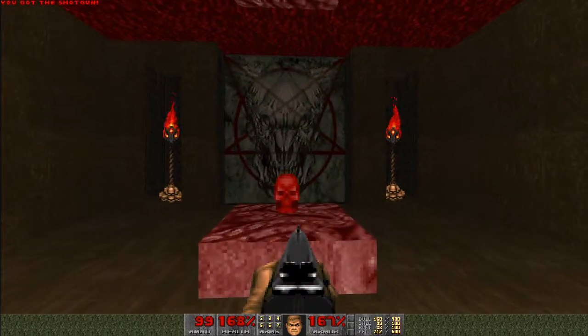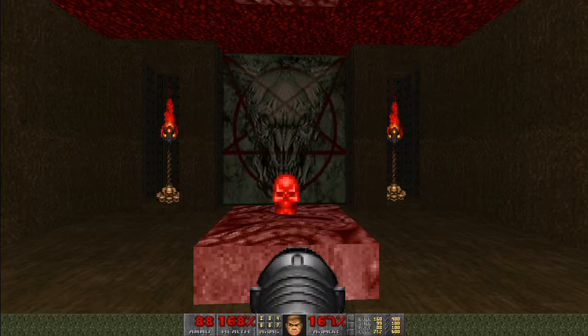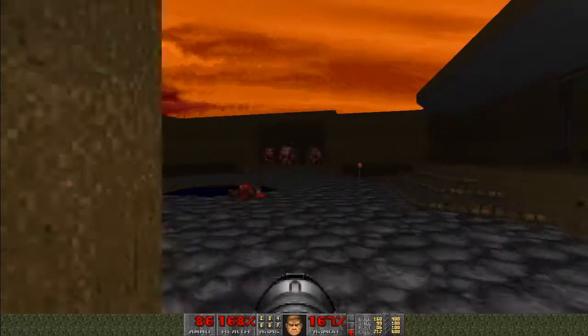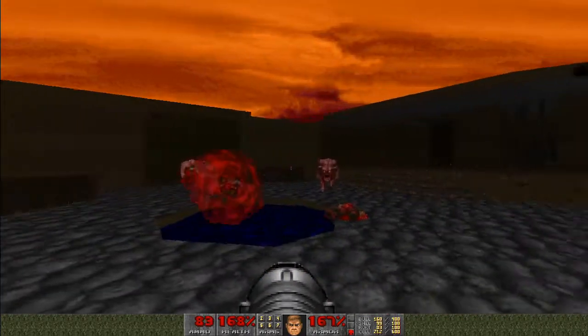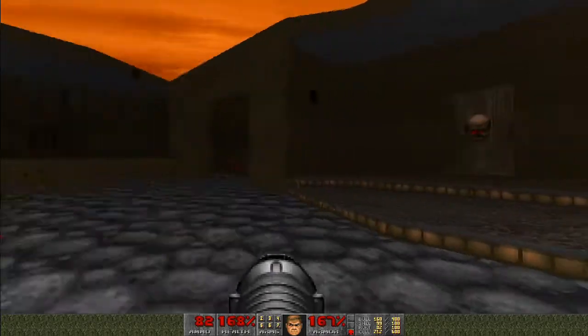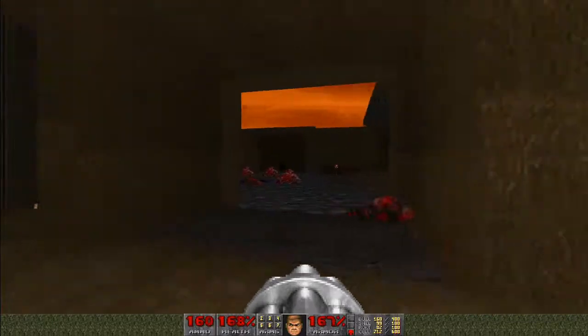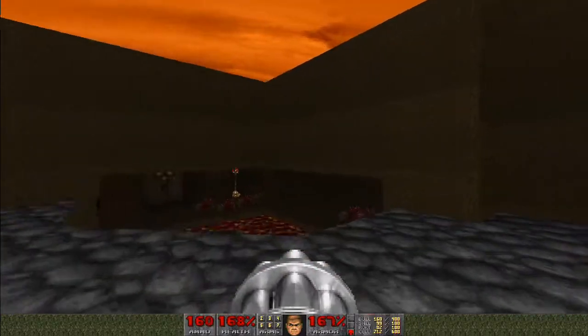Now we have a red key here. You're probably expecting this wall on the other side of it to open up as soon as I pick it up — but it's not that wall, it's this wall on the left here. I'll put the rockets in. But be ready, because there's more demons coming up behind as well. Any Imps survive? Nope, they were all obliterated. So we have the red key, and we're ready to move on to the next part of this level.